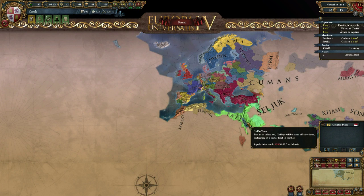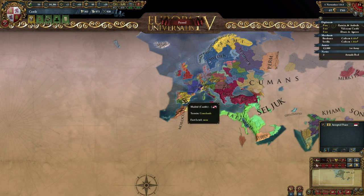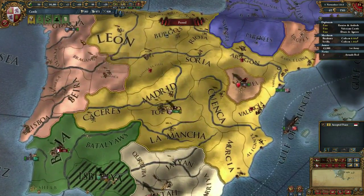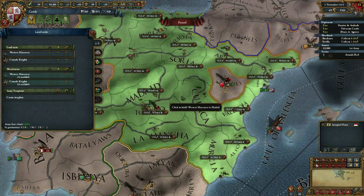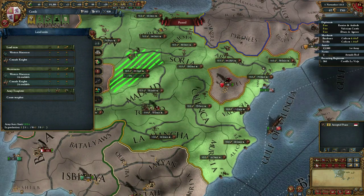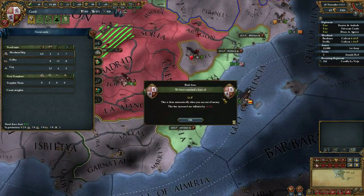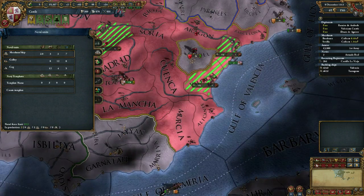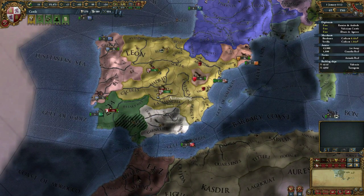Hello and welcome back for part eight. As you can see, Castilla is this little piece in Spain, slowly getting bigger and bigger. Spain might be coming a reality soon, and here are those merchant ships I was talking about.